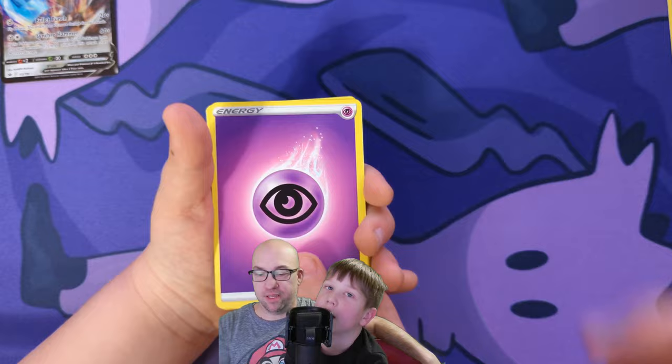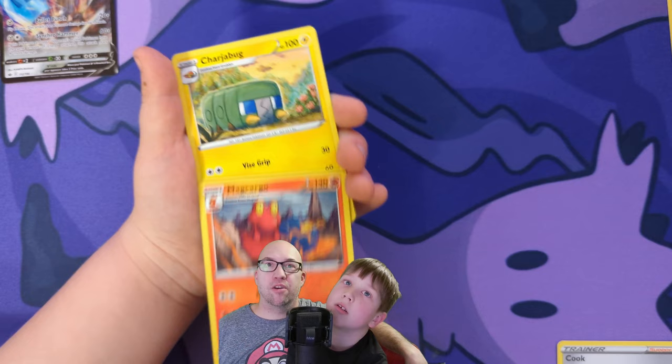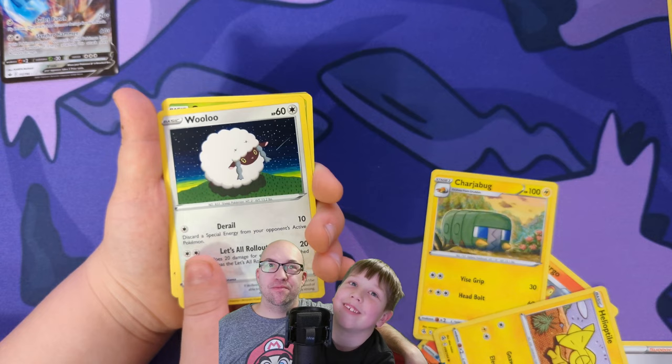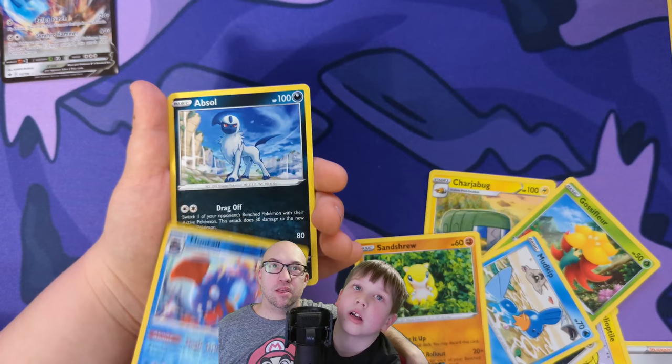Psychic! Thank you, my friend. A little higher so we can see the whole thing — there you go. Magcargo, Charjabug, Helioptile, Wooloo, Gossifleur — that one's a cool one — Mudkip, Sandshrew, Huntail, Absol. That one wasn't even holo? No. All right, on to another ball.